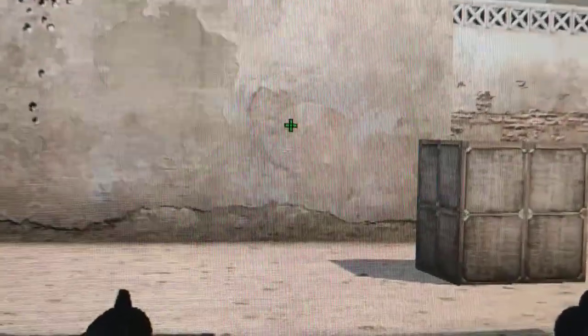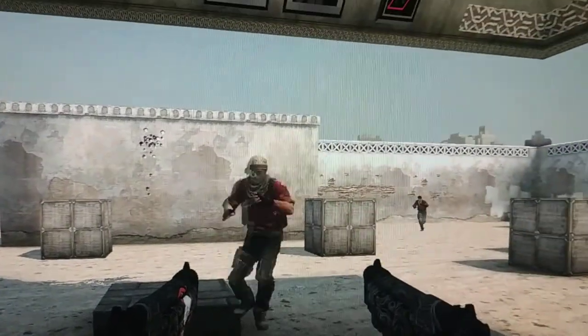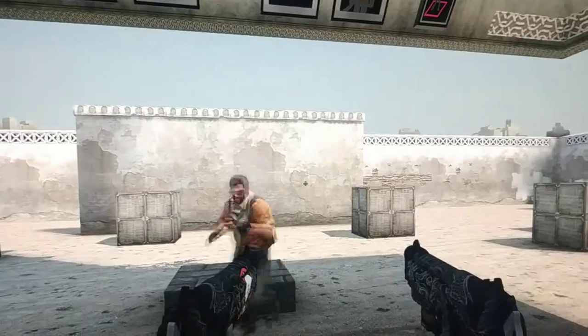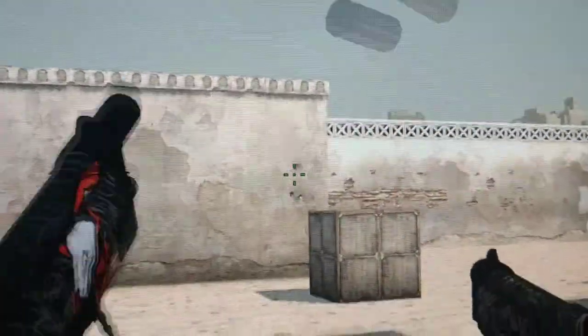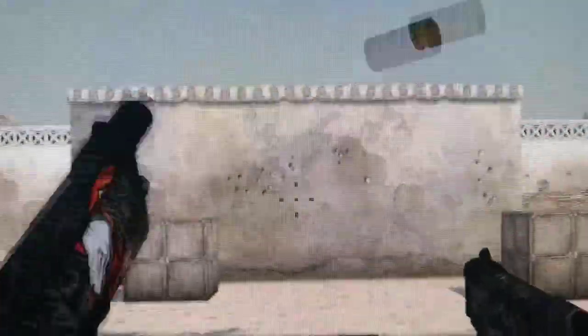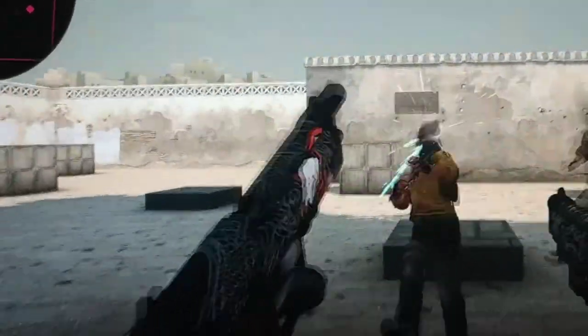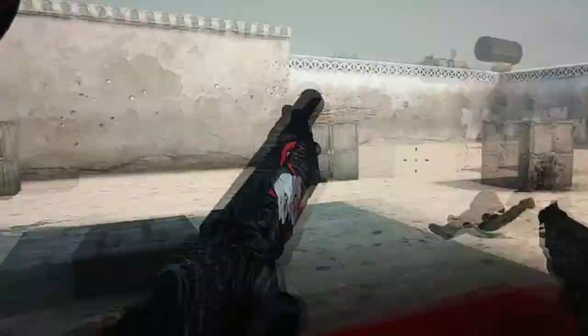The second step is my crosshair. You can use any crosshair, but for dual Berettas I recommend this one. When you're spraying, the recoil is touching the top of this crosshair. Basically you have an SMG for 400 dollars in CS:GO.